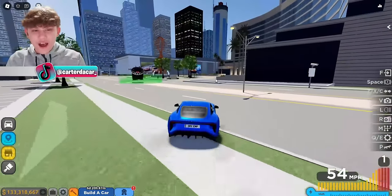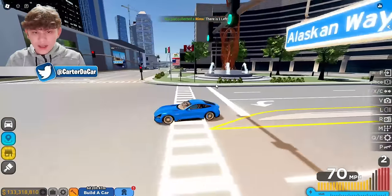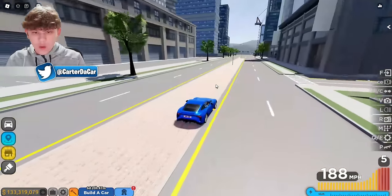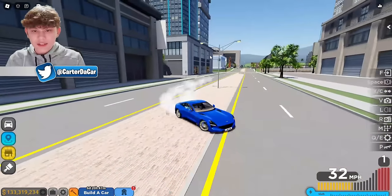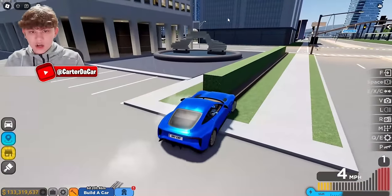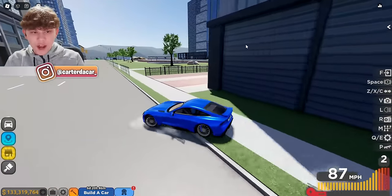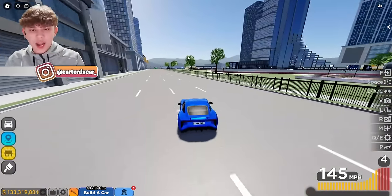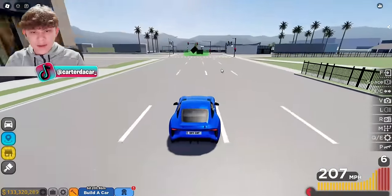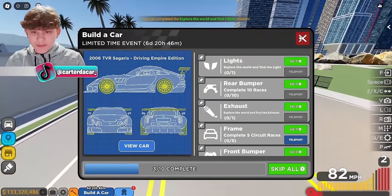Look at that — we just found something right here. These are the rims. There's one left. Probably just keep going this way. I think I saw something over there — never mind, that's just a fountain. But over in this empty area — perfect, right over here we have our other set of rims. Let's go ahead and claim our rims.